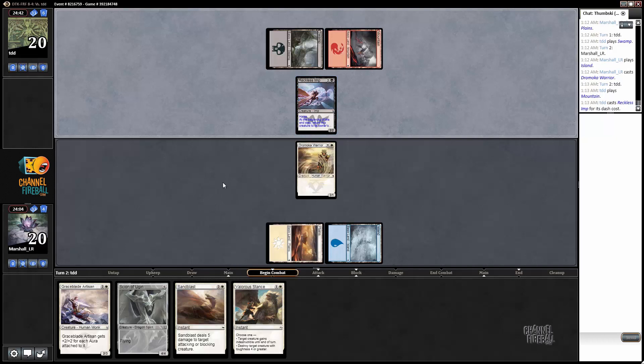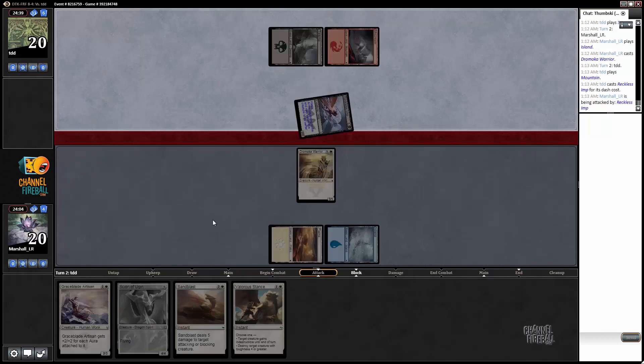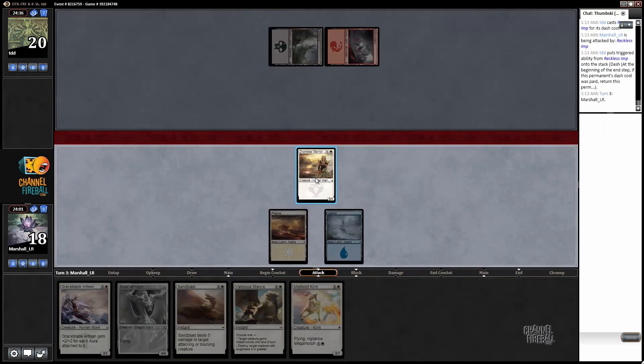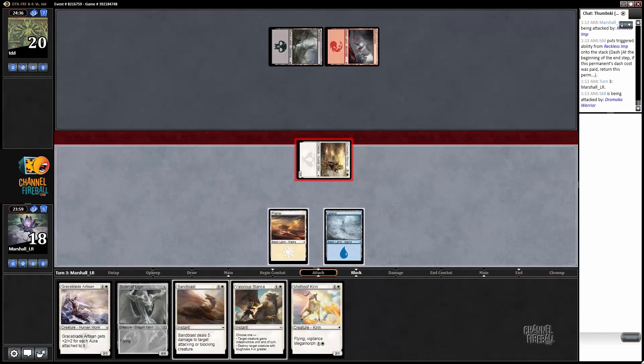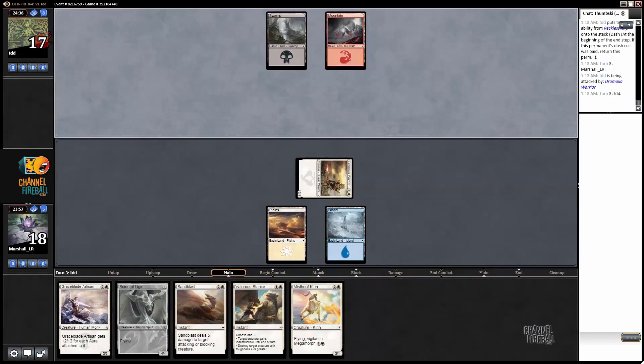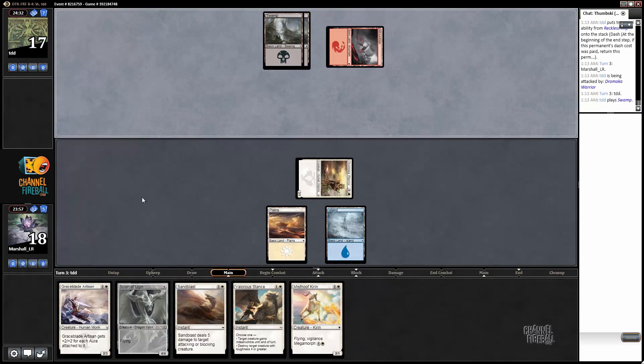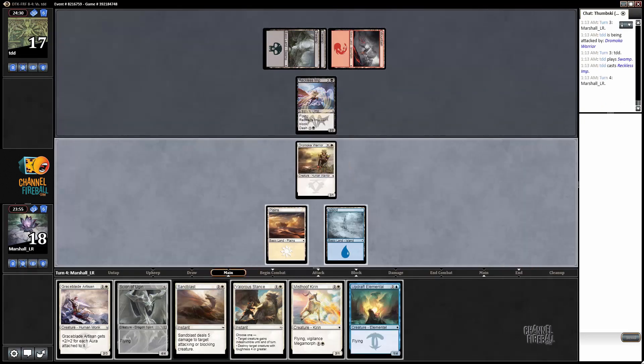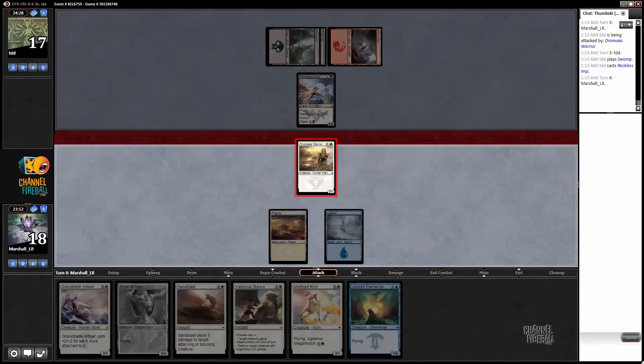Reckless Imp with haste — oof, that's aggressive. That's all we can do, not needing to land there, so quite a big bummer. But that puts us in a much better spot — we're still significantly ahead in the damage race here as our opponent can't block.